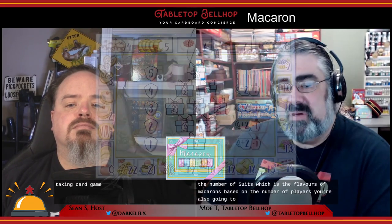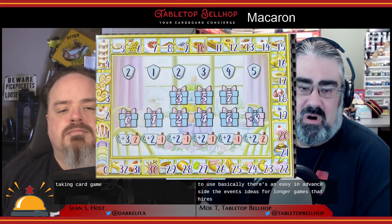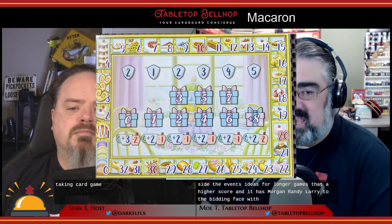Now that we have an idea of what you get, how about we cover how to play this modern trick-taking card game? This one is more than you'd expect — there's definitely some complexity and fiddliness. To start the game, you first adjust the number of suits based on the number of players, and you pick which side of the main board to use: an easy side or an advanced side. The advanced side is for longer games with a higher score and adds more granularity to the bidding phase.